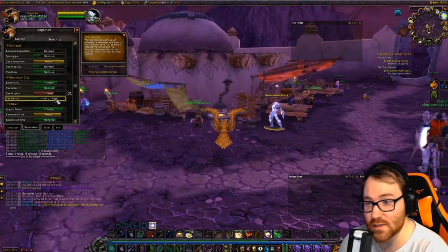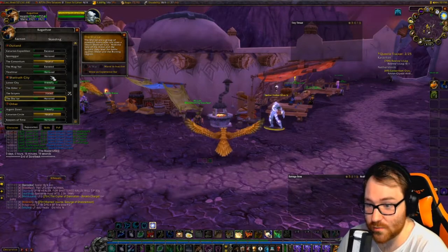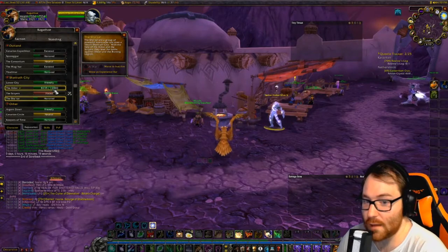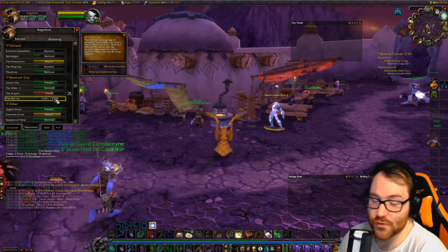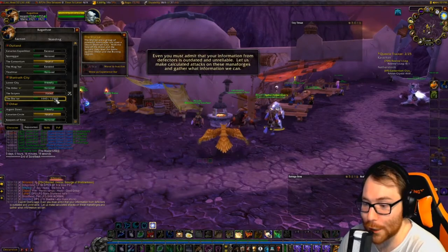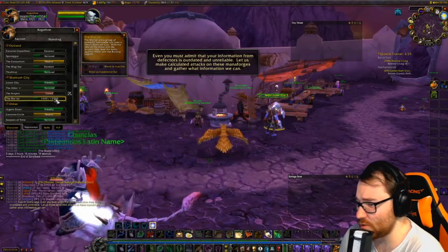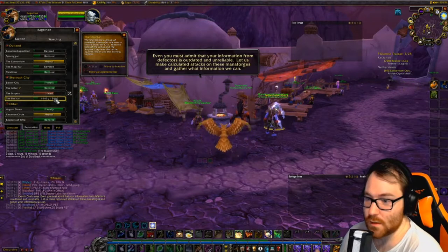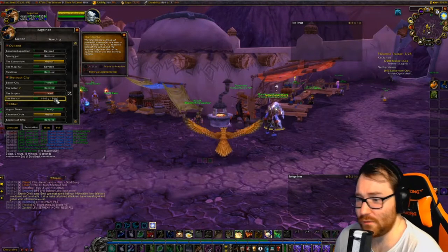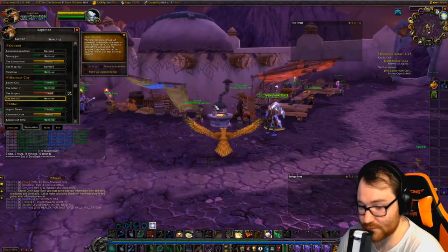I'm already honored with Sha'tar at level 68 on my Druid. The way I did this is when you turn in Aldor or Scryer fell armaments or arcane tomes, it gives you Sha'tar rep up to 5,999 out of 6,000 into Friendly — took me about 30 or so turn-ins. You're definitely not going to hit exalted or even revered with Aldor before hitting that Friendly mark.